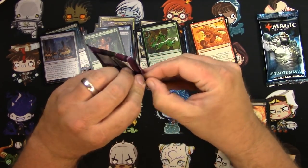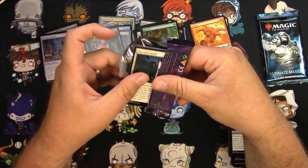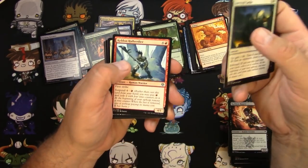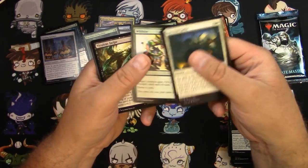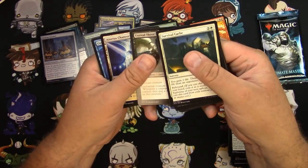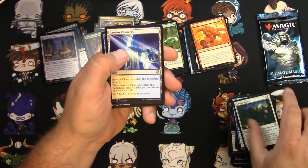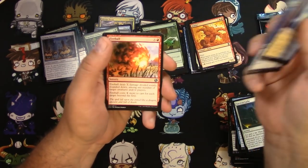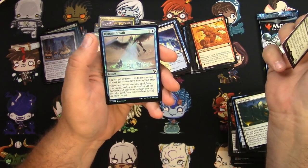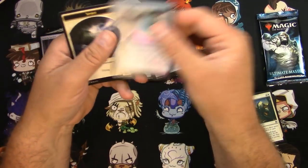Iconic Masters. Survival Cache, Repeal, Ogetai's Wild Side, Greater Basilisk, Chancery is the first uncommon, Condescend, Fireball, an Obstinate Bailiff, and an Ogetai's Breath.